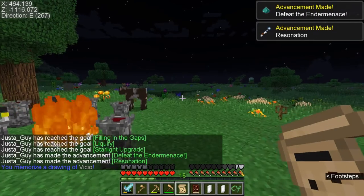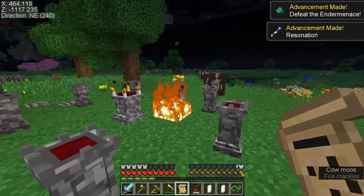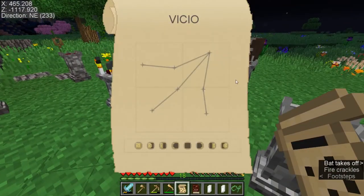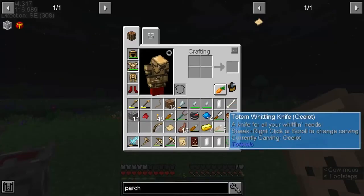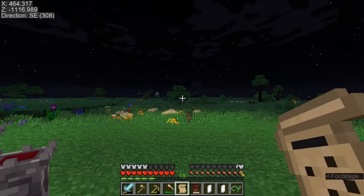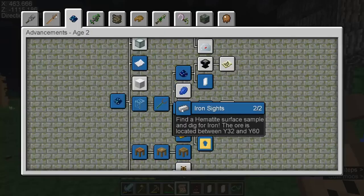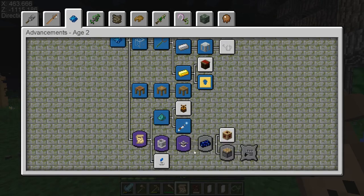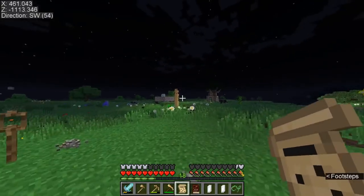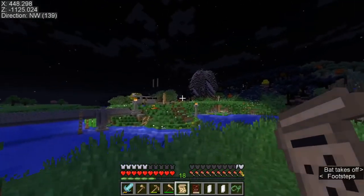You memorize the drawing of Vco. I've heard that if you do this ritual a couple of times you might get different ones, but I'm not sure 100%. My master sorcery book is at home, but now we've got this and we can get the Star Metal — I do believe.